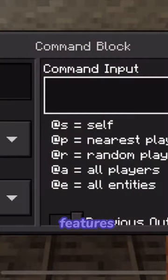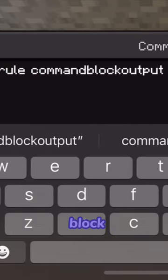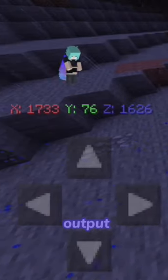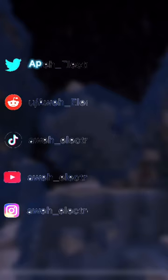The command to disable that feature is very simple. It is: gamerule commandBlockOutput false. And what this will do is stop command blocks from logging its output in chat, basically preventing command blocks from spamming your chat. This is very useful if you want command blocks running in the background without it destroying your chat.